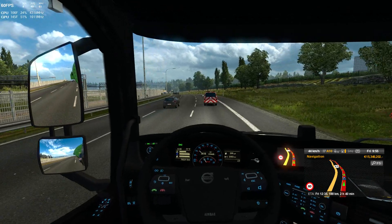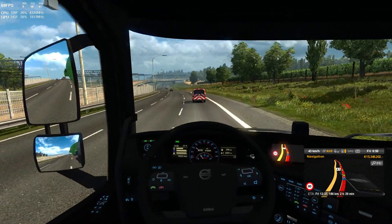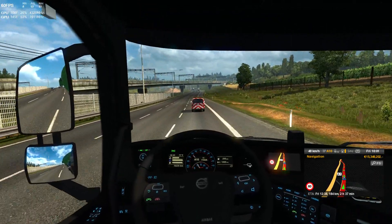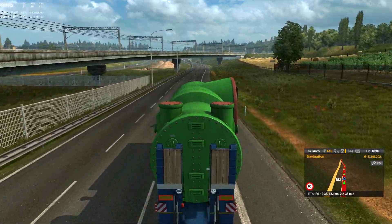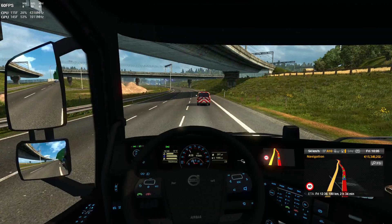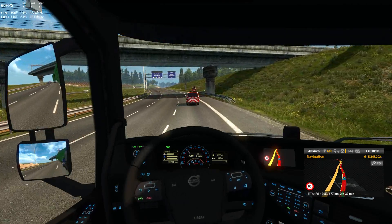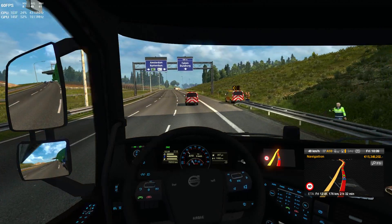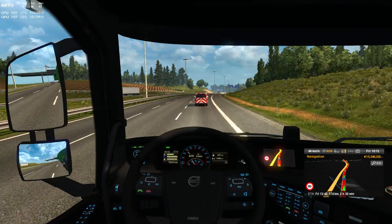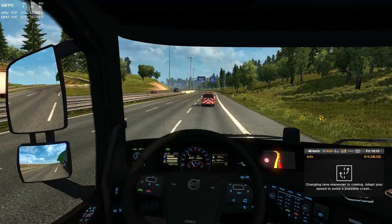I'm pretty sure this heavy haul function is a DLC - it's a paid thing you've got to add to ETS2. If you're interested in this kind of thing, it's rather cool looking and it's cool to have the functionality of the escort vehicles. We don't have to worry about red lights and we don't have to worry about our speed because the escort vehicles are going to set our speed for us. So we should do all right without getting any speeding tickets.